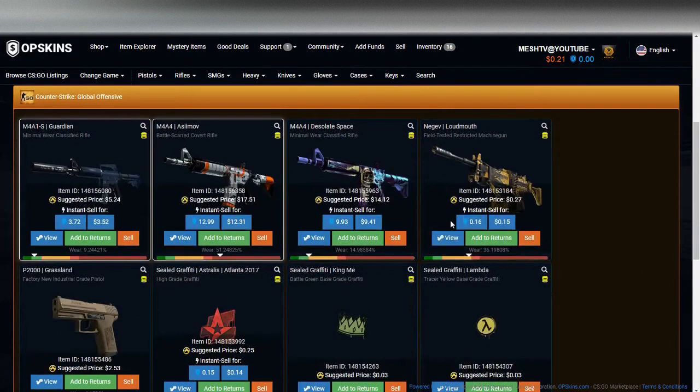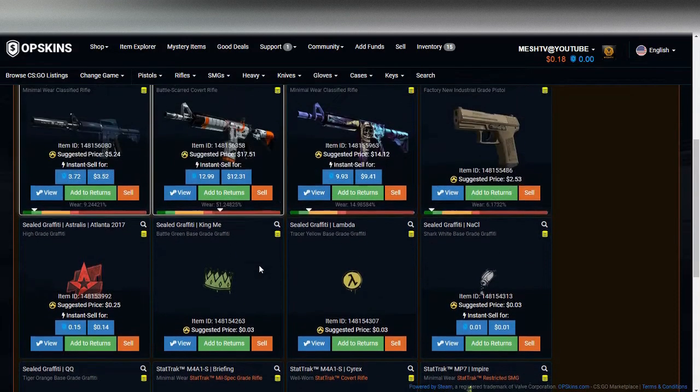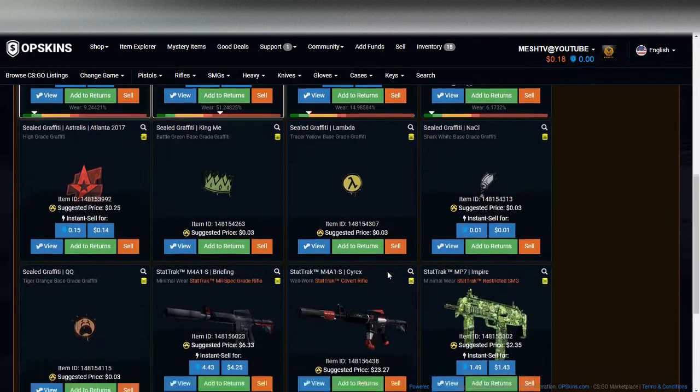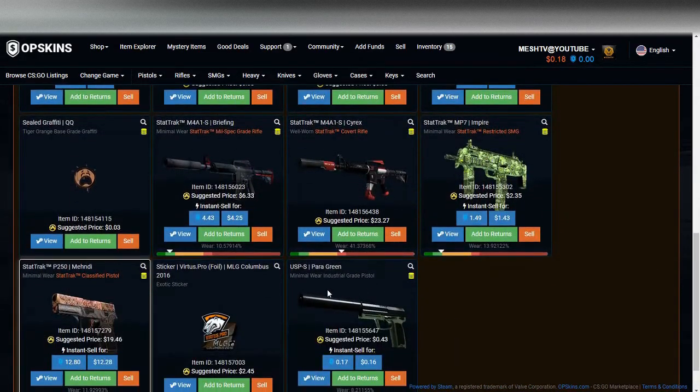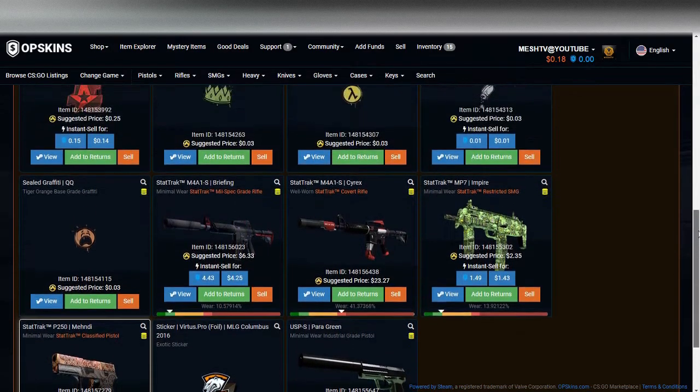Let's check our inventory real quick — well, that wasn't too bad. I'm going to add this all up on a calculator and be right back. Okay, we ended up with $94 out of a hundred, which is not bad. We got a few really good items that saved the day, but we could have done better. Six dollars lost on the chance of actually making profit is a pretty good trade, and some of these skins are really cool — especially the StatTrak Cyrex; even the StatTrak Mendy is pretty cool.